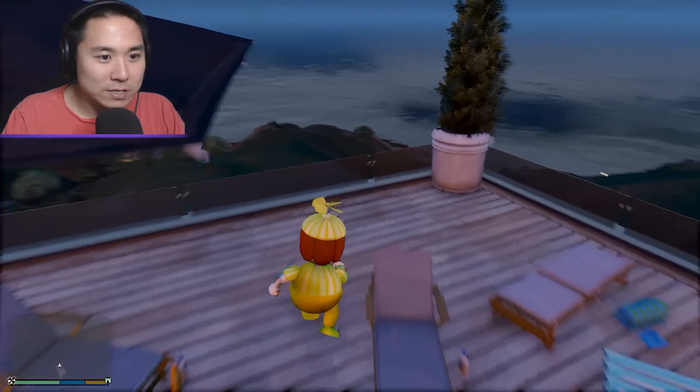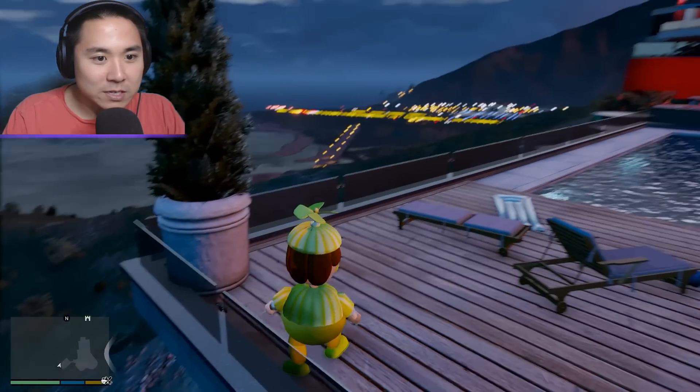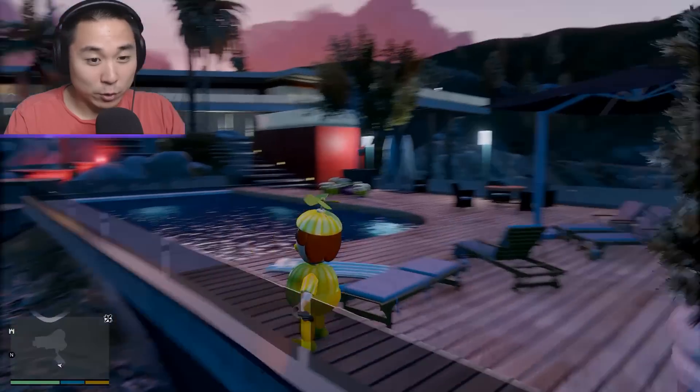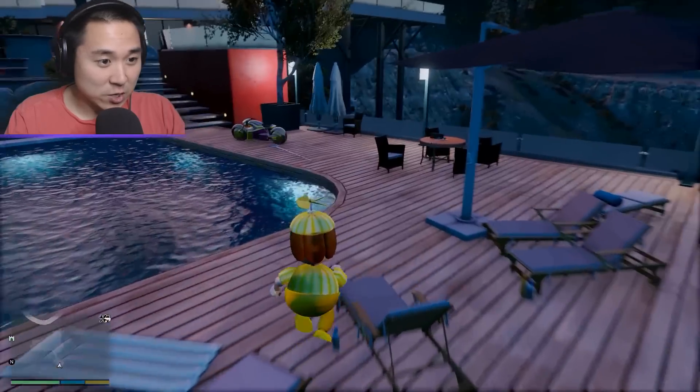It's up to us to go ahead and rescue him. We're just chilling at our best friend Toy Bonnie's brand new mansion, guys. It looks amazing — look at this scene! We can see the ocean from here. We can see the entire military base, which is over there, and that's exactly where we're going to be going right now.